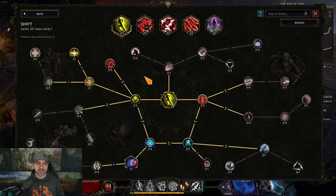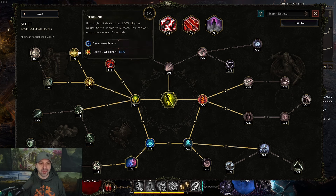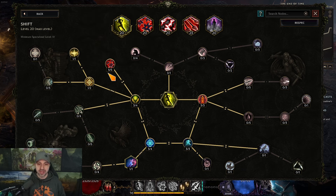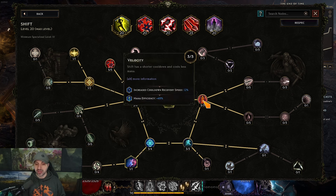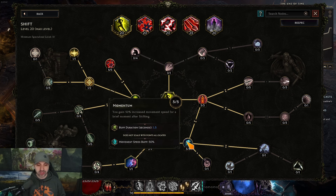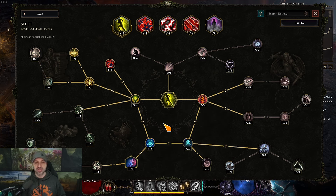Put two points — one into Breathing Technique and one into Rebound. That way, if a hit deals 50% of your health, it resets and you can get out of harm's way. The rest of the points, go around the outside edge and get cooldown recovery, boost to speed, mana, and invulnerable. Absolutely love shift — it focuses and works so well.